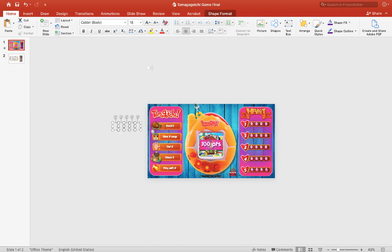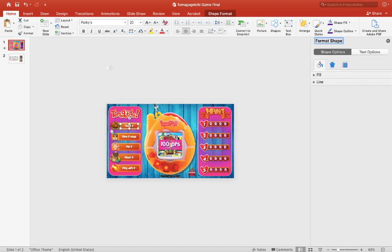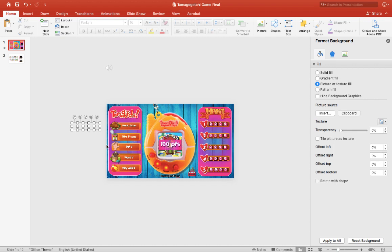Then you just change the command to whatever you want — maybe 'give it chicken' or something like that. It's a little big, so we'll make that a little smaller. There we go. Then make sure you drag the buttons back.